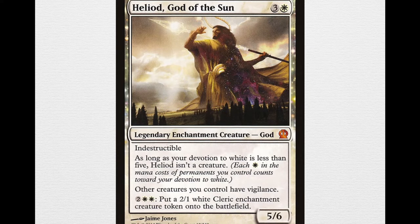Let's look at the card itself. Heliod is a 4-mana legendary enchantment creature god, 3 and a white. It's indestructible, and as long as your devotion to white is less than 5, Heliod isn't a creature. Devotion counts up the number of coloured mana symbols, so it only becomes a creature when you have 5 or more. It's a 5/6, its ability gives other creatures you control vigilance, and you can pay 2 and double white — so 4 — to put a 2/1 white cleric enchantment creature token onto the battlefield. The fact that the tokens it makes are enchantments is actually quite important.